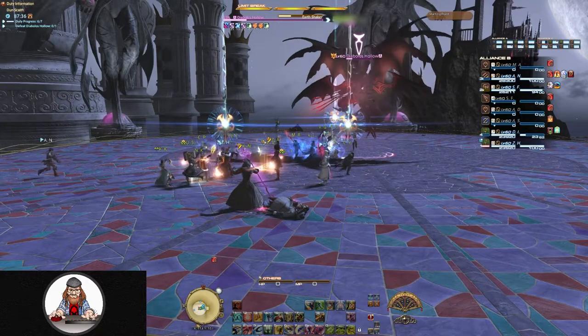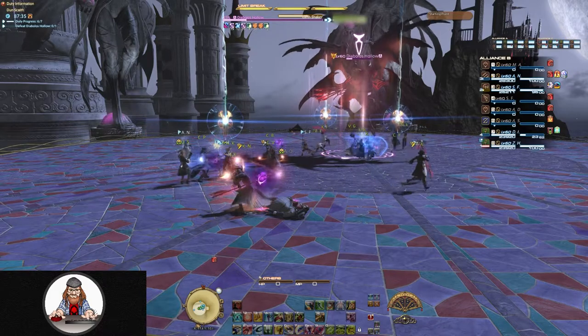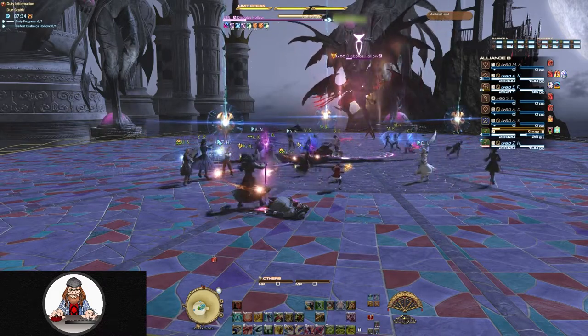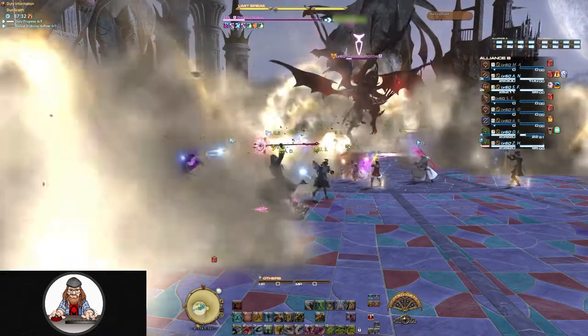Earthshaker will mark multiple players with an overhead marker. This is both an AoE and a proximity attack. If you're marked, you want to move away from Diablos to reduce the unavoidable damage you're going to take, and also move away from anybody else who has this mark.